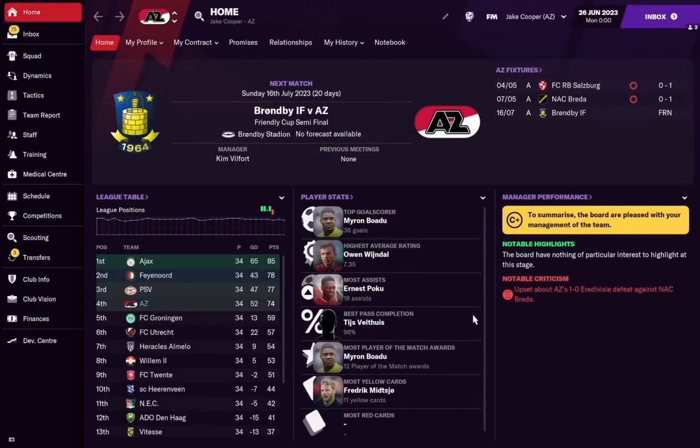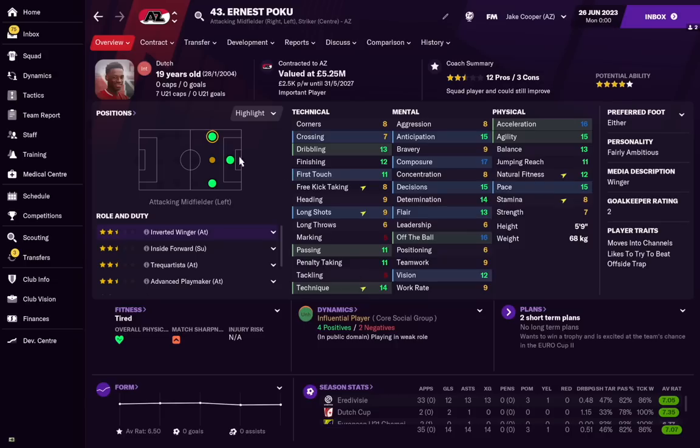Three years in the future at AZ Alkmaar, and we can see instantly Ernest Poku is on one of the best player lists with the most assists at the club. Now, a quick quiz question — which Eredivisie team did Mason Mount spend his first year of senior football at before making the big time at Chelsea and for England? Leave the answer in the comments and I'll reveal it later. Here he is now — Ernest Poku, 19 years old, valued at around £5 million. So even at 19, if you'd signed him for £1 million, you could already sell him for £5 million, and in-game he'd probably go for £10-15 million.